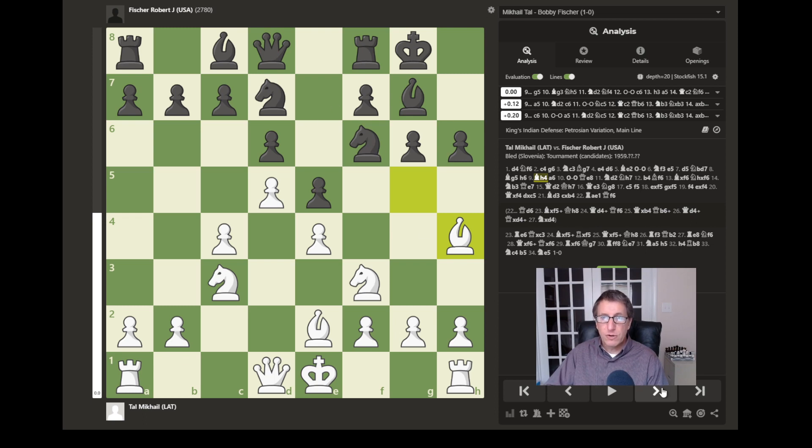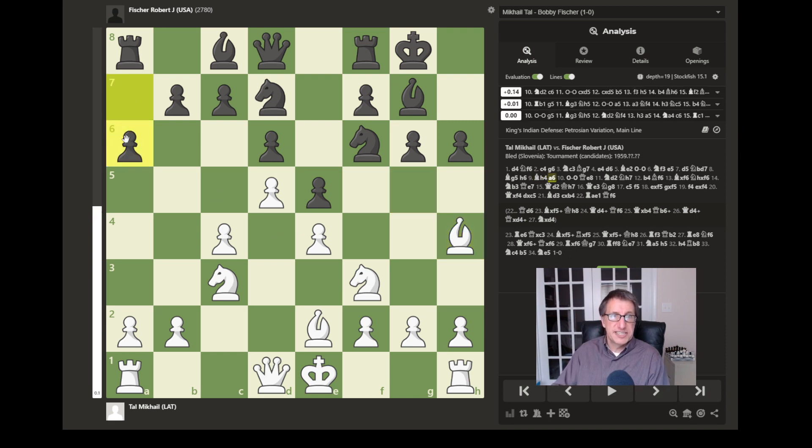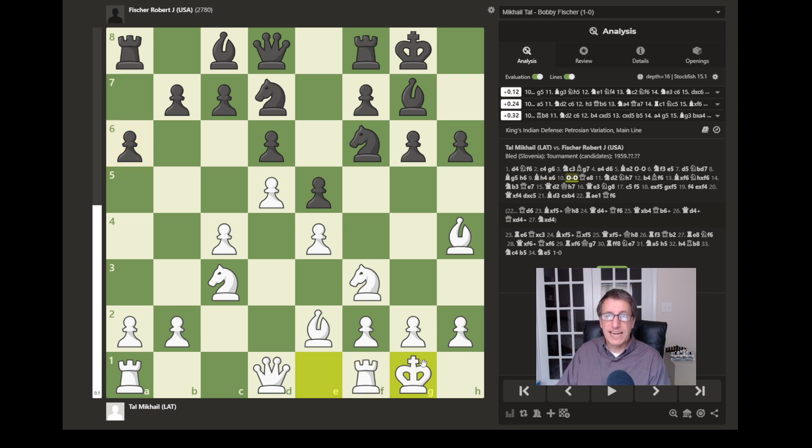Black has the option to push forward and break the pin, forcing the bishop to retreat, but this may open black's position in front of his king too much. So black avoids pushing that pawn and instead plays a6, which prevents the knight from jumping into the b5 square where it could attack this pawn, capture, attack the rook, and cause problems for black. Now we have castling by white — the king is safe behind the pawns, protected by the knight, and the rook is moved closer to the center.